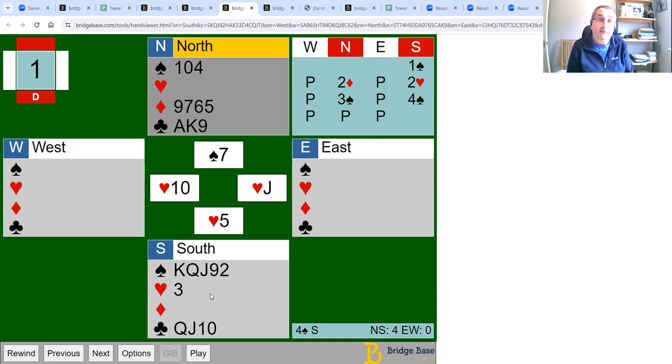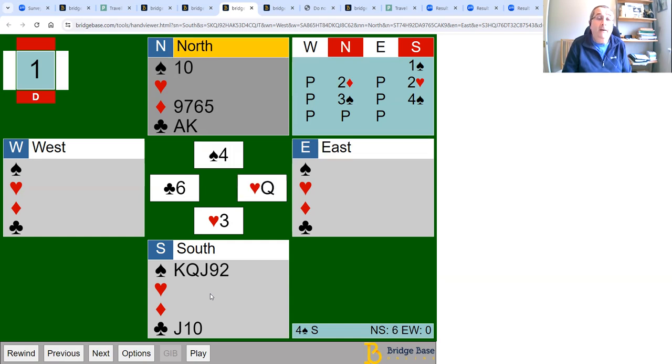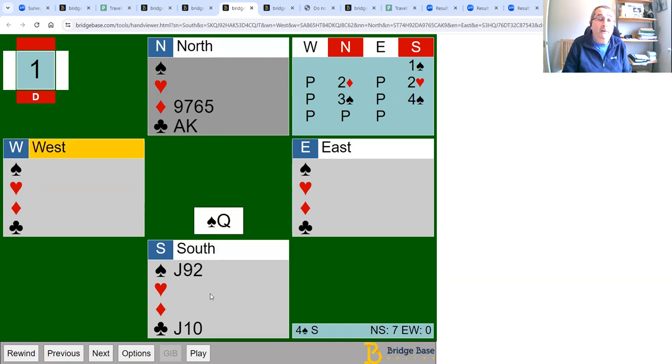Now I want to get back to my hand to rough that last heart. I can't get back with a trump because if I play a trump they can win the ace and might draw my last trump. Instead, I'll get back to my hand with a club — that's pretty safe. Play the last heart and rough it with the ten. West doesn't follow suit and discards, so east has the last heart — I can rough high. I've now successfully roughed my two heart losers. Now I'm just going to draw trumps, playing the ten and overtaking to continue drawing.